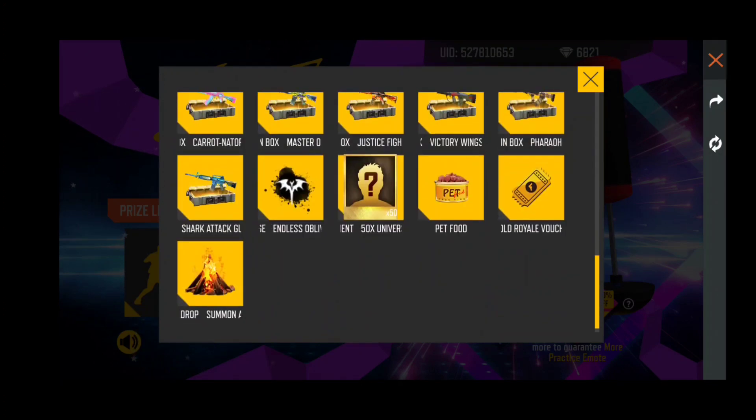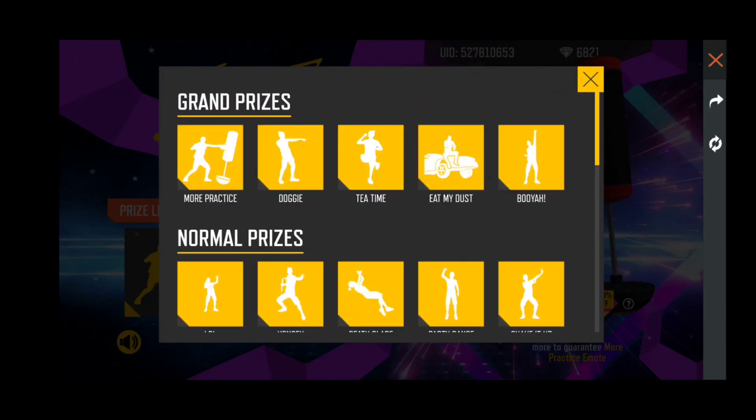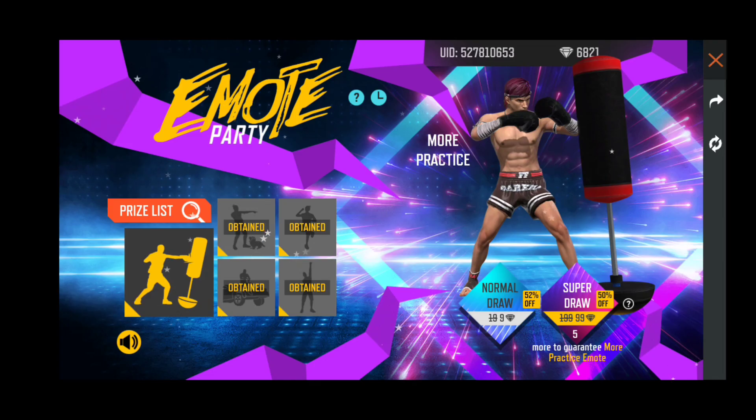We have the price list. Before you see the emote party, there are rewards for this — this is a Grand Prize. There is a legendary emote. Now we see a new emote — there is a boxer emote. I will tell you to update on this. So that emote is one, and here is the legendary emote.